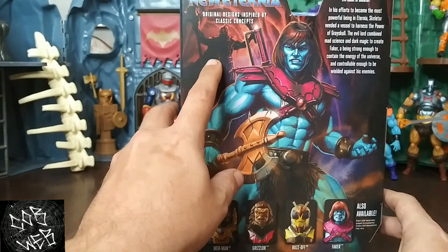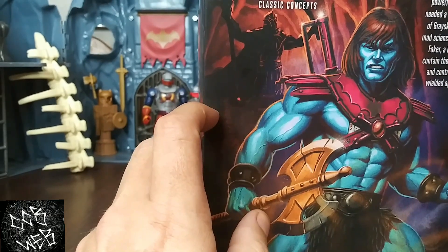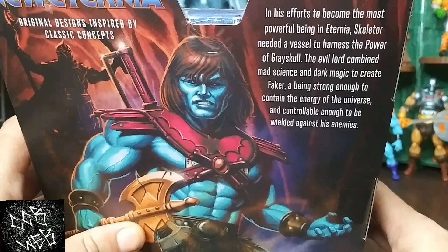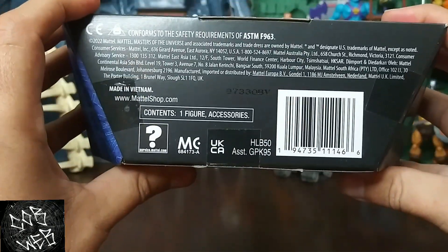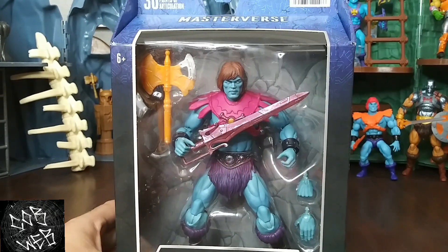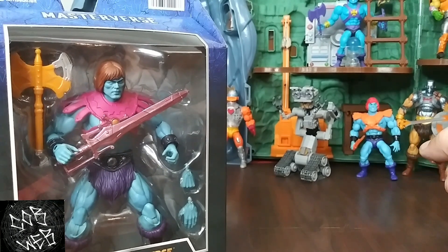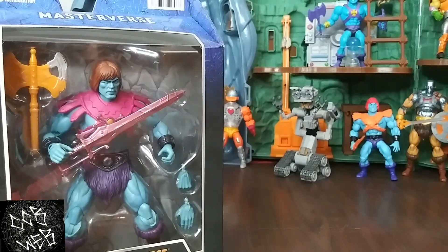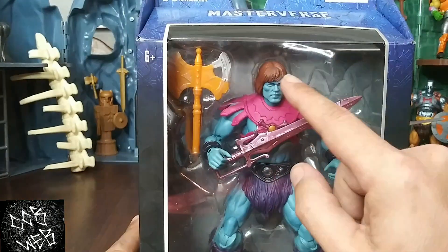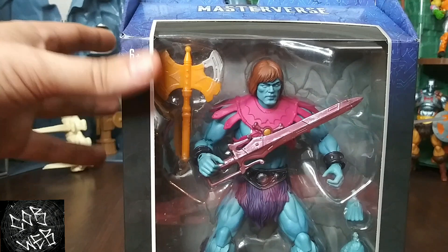It comes with a battle axe. Looks like the barbarian skeletal figure we got up here in the corner — you guys can probably tell that's a figure that came out a little while back. There's the bio if you want to check it out. I'll read it real quick, look at the barcode for you, and then I'm just gonna get right into this one — open them up, check them out, and do a little comparison. Got the first Revelations Faker that came out pretty early in the line. We'll check him out with a comparison, and maybe swap out the armor from the Merman shown last video.